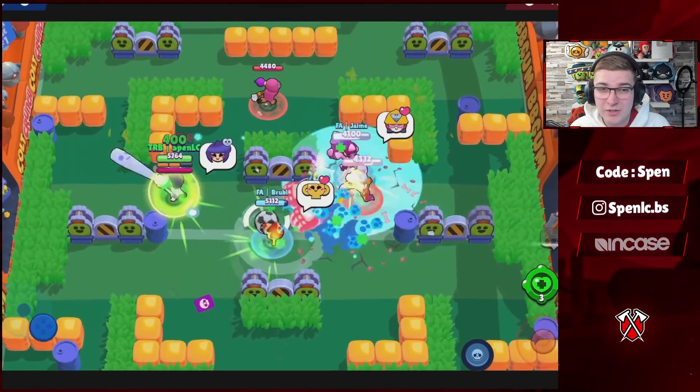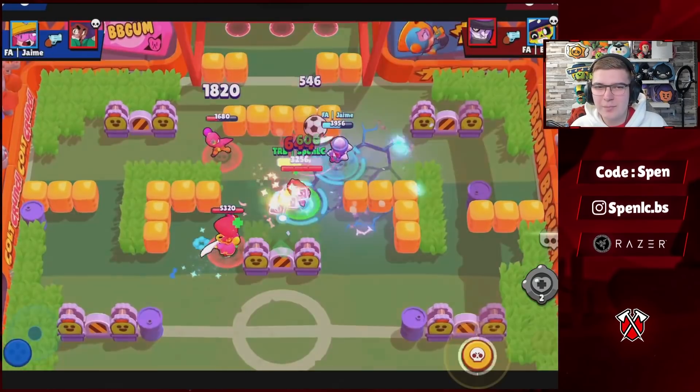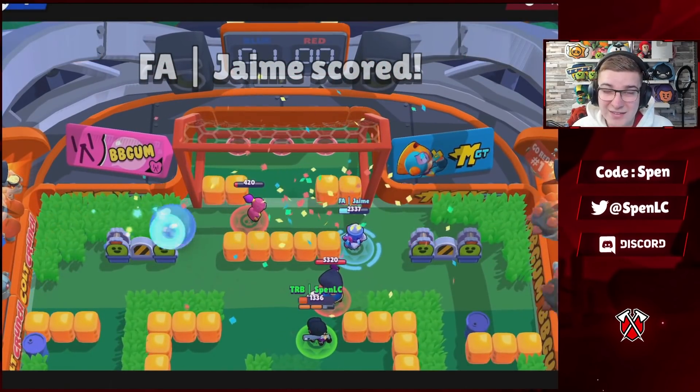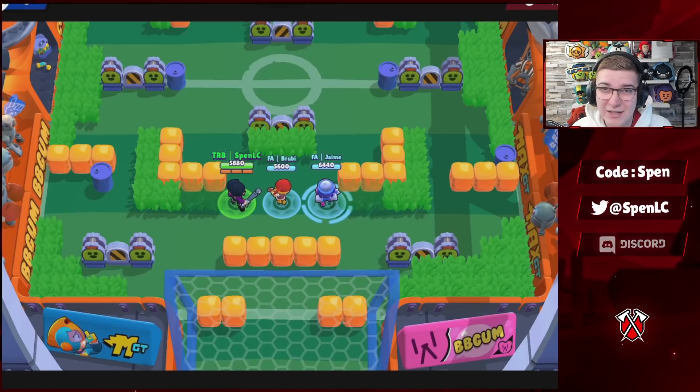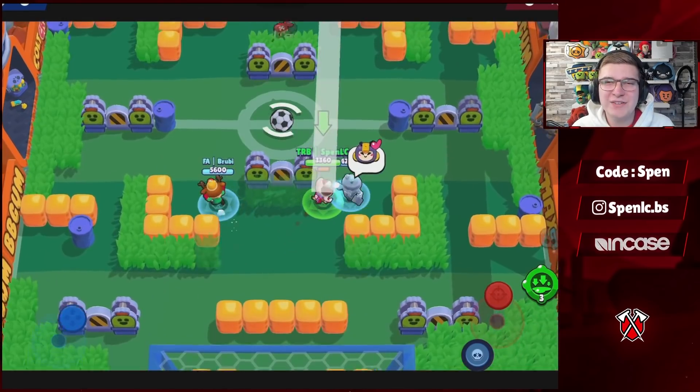Next up we have Bibi. She only has one gadget, which is one of the better gadgets in the game. In terms of star power, Batting Stance is going to be better every single time except for Siege, where you want to be using the extra speed to collect the first bolt. Other than that, Batting Stance is going to be better everywhere else.